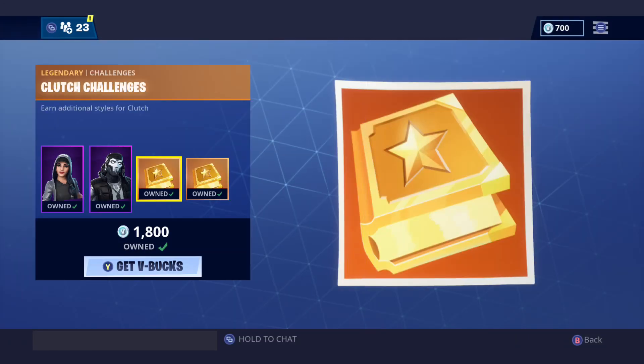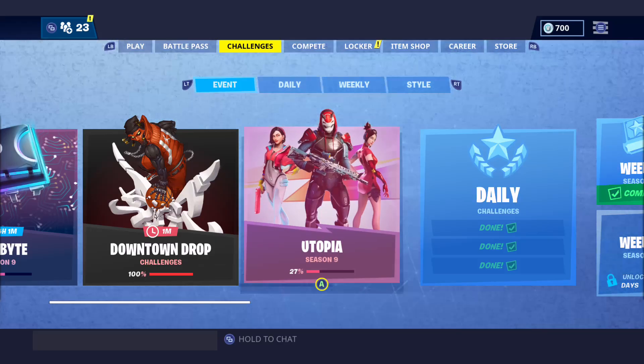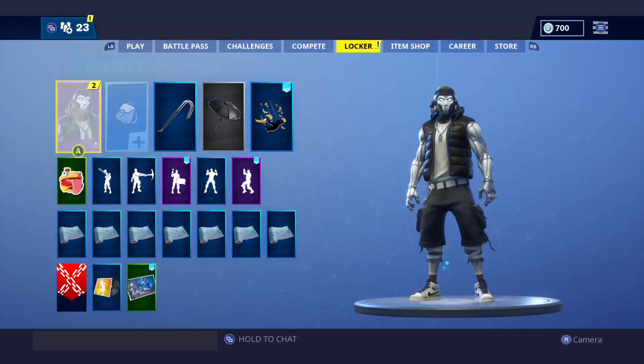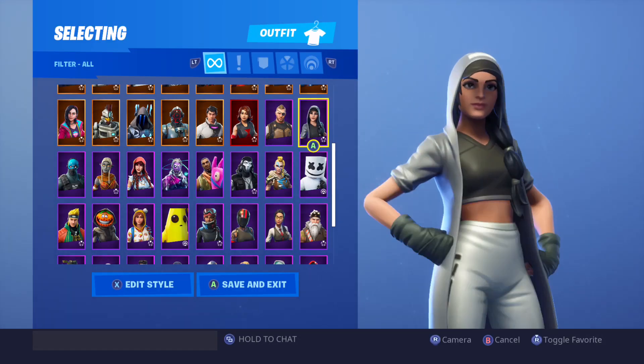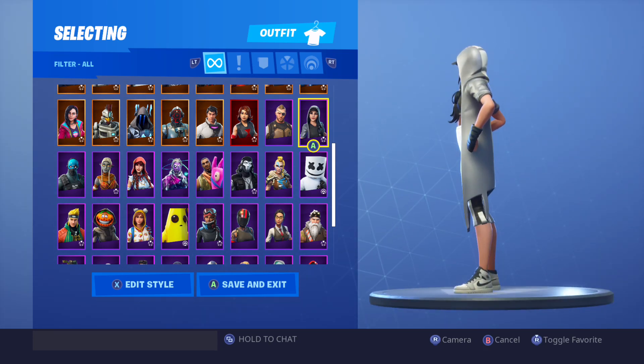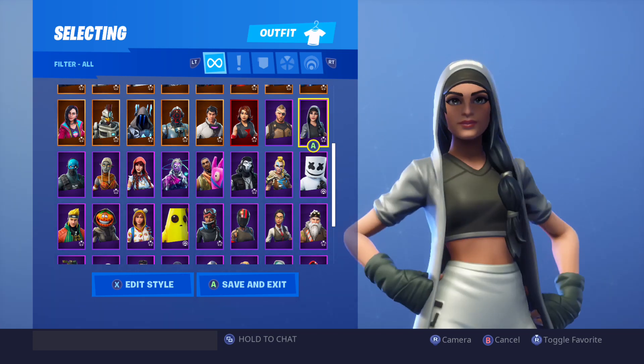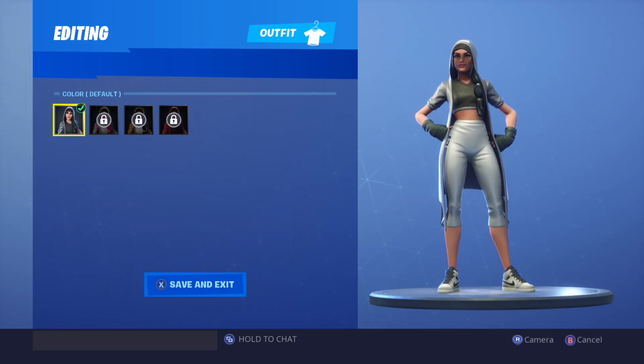Oh no — that actually looks so sick, that's my thumbnail probably right there. Alright, let me go in my locker and let's check these bad boys out. Here's Clutch — it's actually a dope skin. She's got the Jordans, she's got the Air Jordans on the sneakers. Oh my gosh, she's so fired.